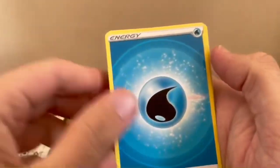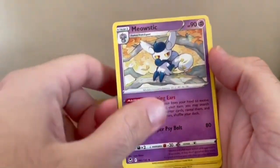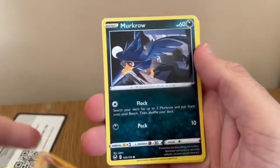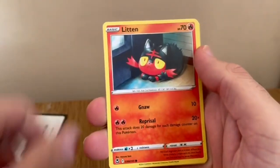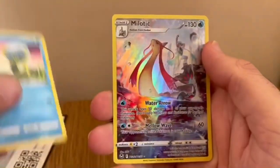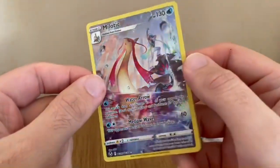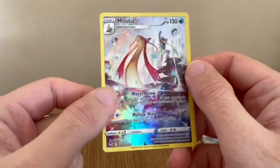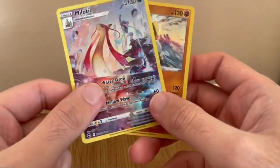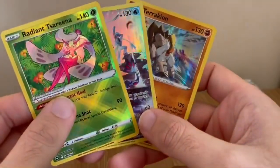Water Energy again — maybe that's a lucky charm. Golbat, Meowstic, Gym Trainer, Vulpix, Murkrow, Litten, Swurlix, Dewpider. Oh, Milotic! That is such a nice card. And a Terrakion holo — not bad at all. We're already doing really well with this and we've still got one more pack to go.